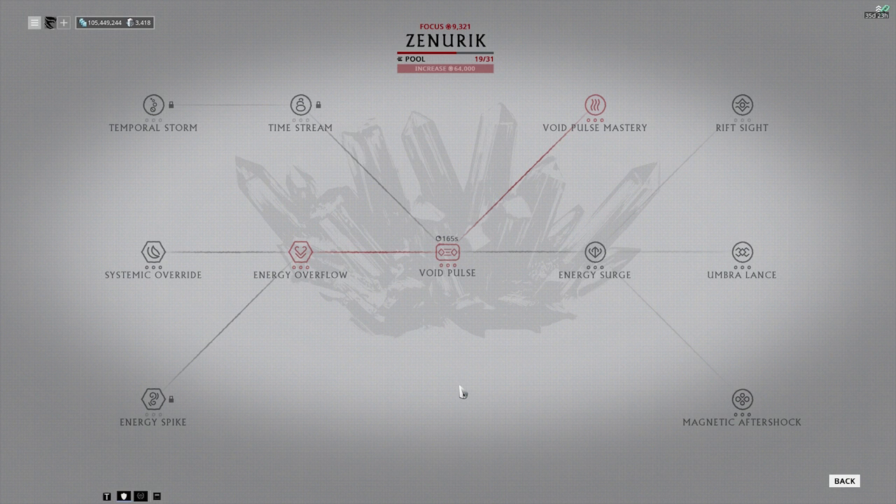Upon further inspection, you'll notice that a lot of these abilities are lackluster. Some of them have very negative effects — like Void Pulse has a 50% chance to increase speed by 20% for five seconds, but reduces shields by 75% for the player. Why would you do that, especially when getting the same thing a second time just means you'd have no shields?